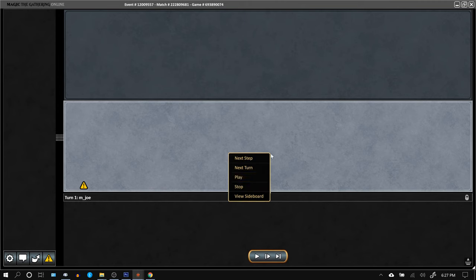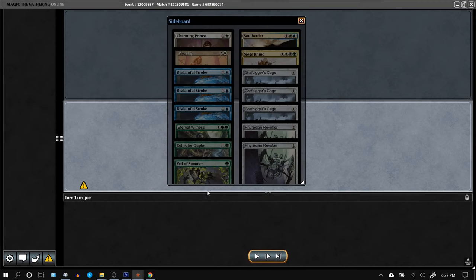Back for game two against Infect. Quick peek at the sideboard — trimmed one Prince, one Soul Herder, one Siege Rhino, and one Eternal Witness. That's four cards trimmed.